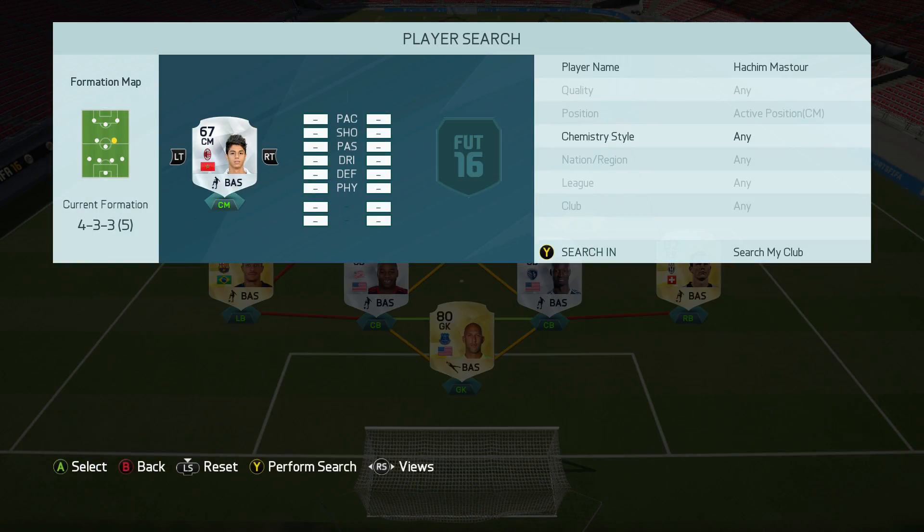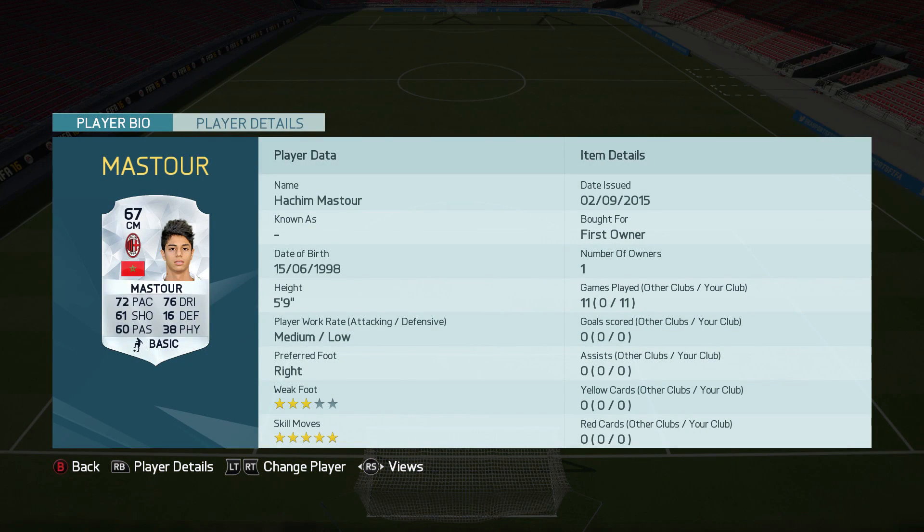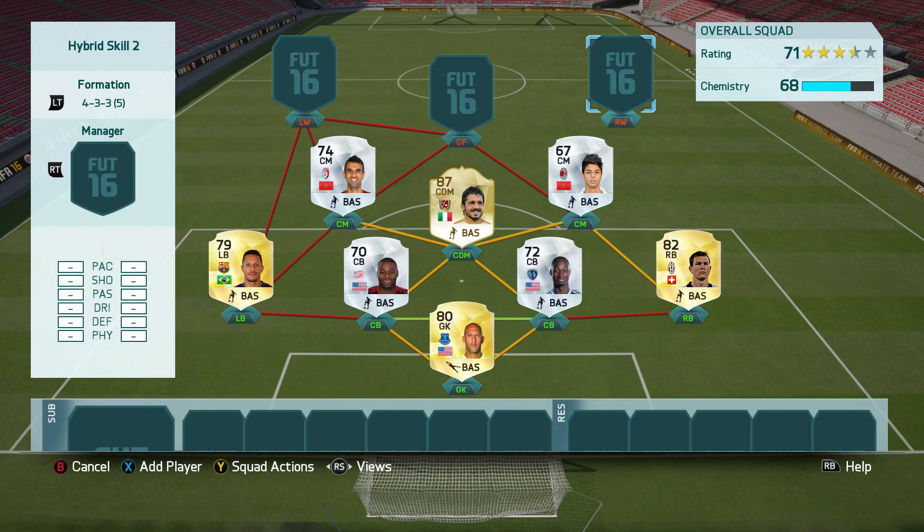Then we move to the other center mid — another Moroccan silver player who is actually a five-star skiller: Hachim Mastur. He currently plays for AC Milan but is on loan to Malaga. Unfortunately during the capture event I wasn't able to use his Malaga version, which was a shame. He was a decent player, though I didn't really play him in the correct position — I used him as a center mid in the false nine formation, so he didn't really show up that much.